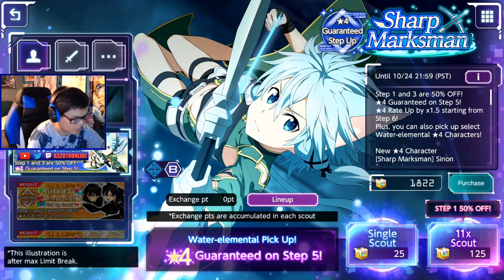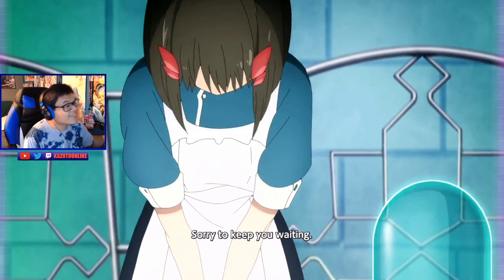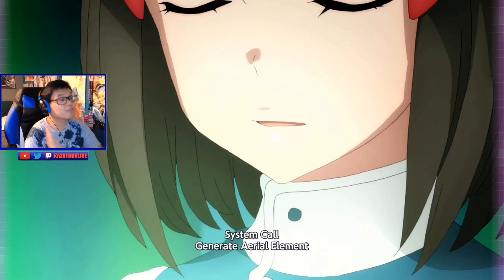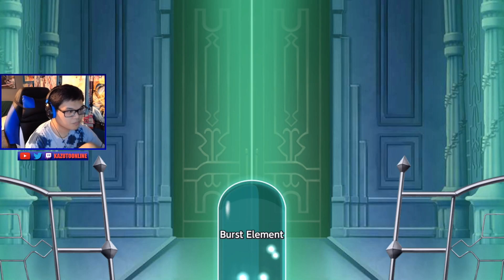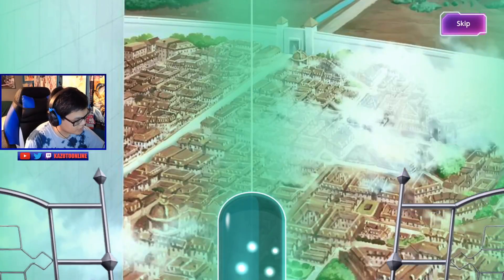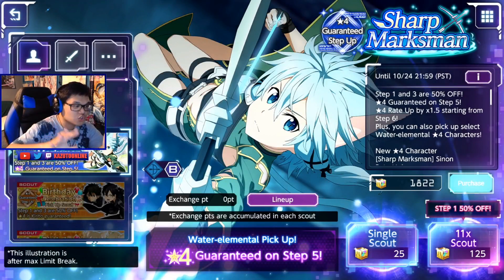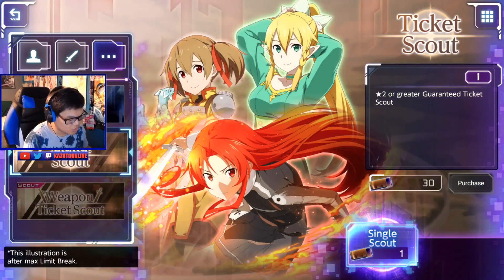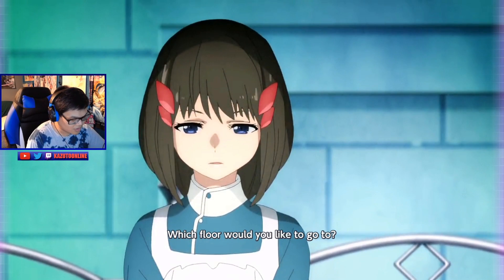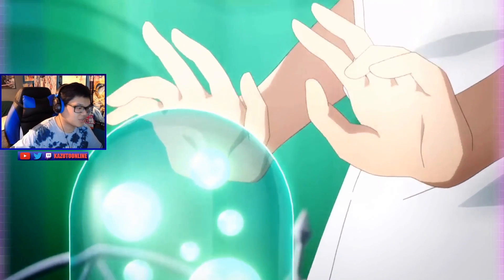Before we do anything, we have to do our sham bad scouts — just get rid of the bad vibes. Do that first, and then we'll do our step one. I prepared for this. We're gonna do another multi-scout. I'm saving these for these type of scenarios. We gotta get rid of the bad vibes. I'm very sure if I do it now, we're gonna get nothing. So we'll do this now, get nothing, and then we'll get Sinon, even though I'm not really desperate for her. Trust me on this — this has to work. It has to. Pinky promise. Actually, no — I'm hoping for nothing in here because it's not the actual scout. We're breaking the system.